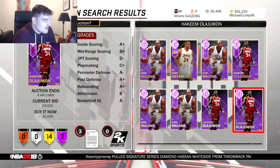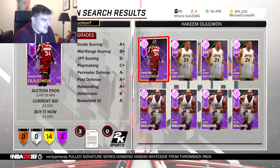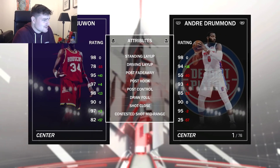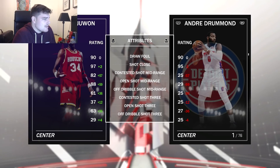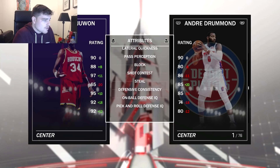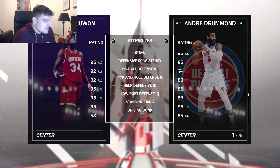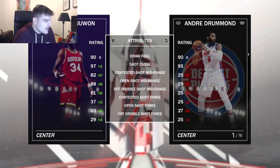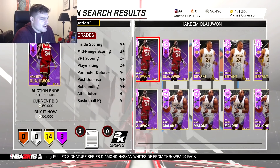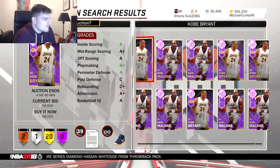25k for Hakeem! Like, 25k for Hakeem — that is absolutely crazy! Let's see his stats. 97, 94. Hall of Fame rim protector, step-round-up and under specialist. He's got an open shot mid of 88, open shot 3 of 63, free throw of 80, good rebounding stats, good lateral quickness, not a great steal, great block. Good enough speed of 70. He's got 97 post fadeaway, 94 post hook — or actually 95 post fadeaway, 97 post hook. This card looks like a beast.